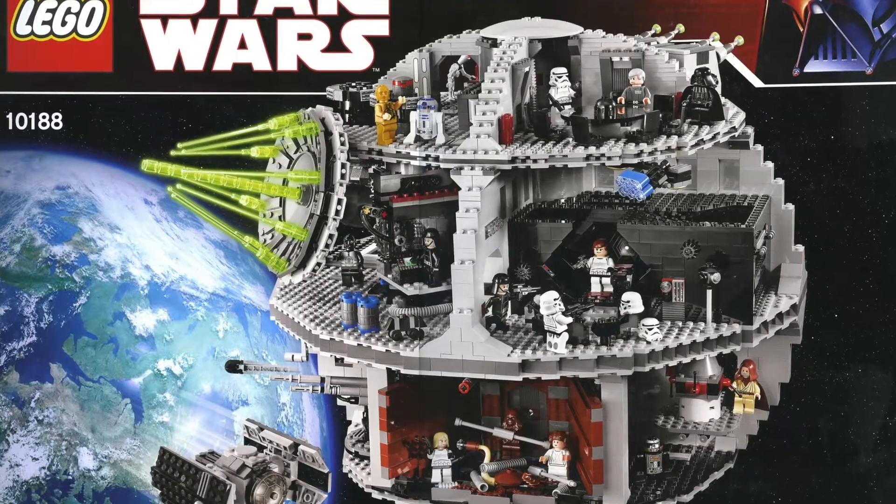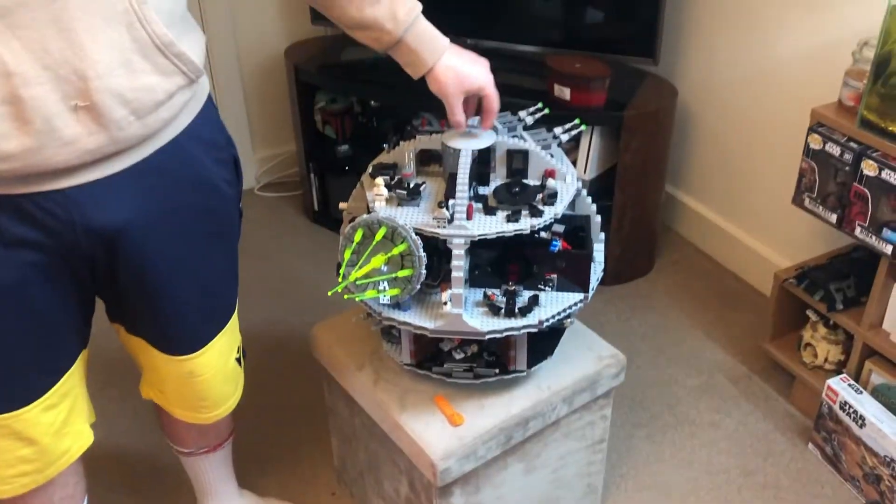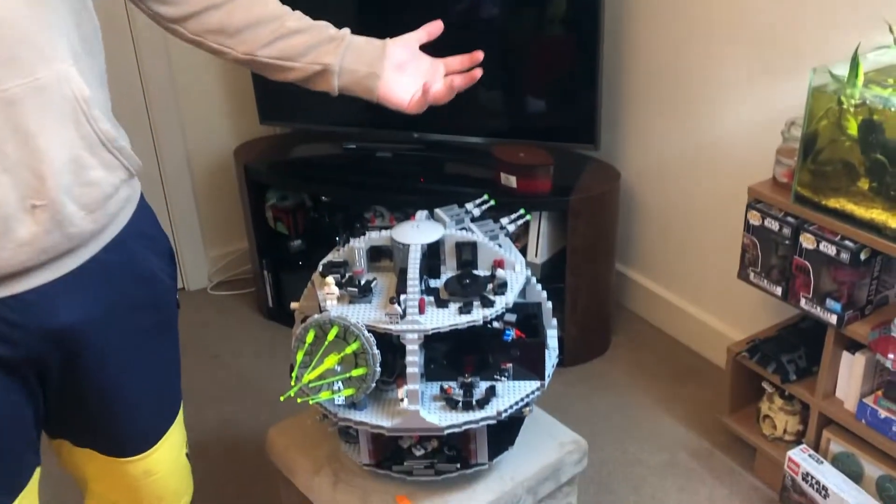This is a set I've always dreamt of having. This is the second version they've ever made — the first came out around 2007 or 2008 and was around until 2016, and straight after they retired that one, this one came out. So LEGO has not gone a year without a Death Star since then. I always wanted the original; I thought it was the coolest thing ever with all the play features and characters. They retired that one, and now there's this one, which is very similar but with updated characters.